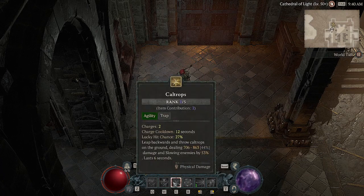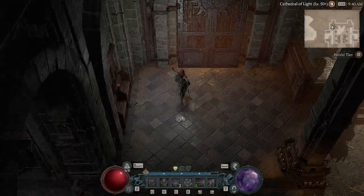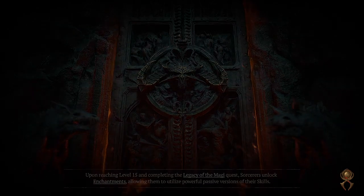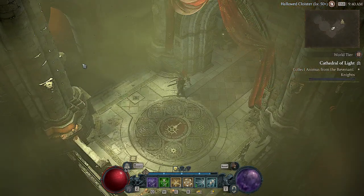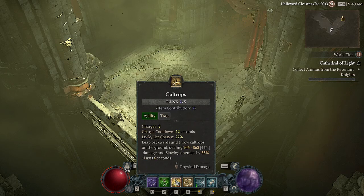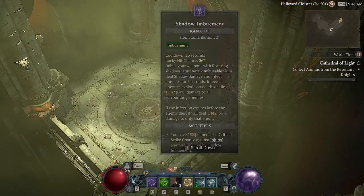Caltrops feel like a natural movement skill for a ranged build. There's a bit of jank with how left-click attack and movement works in Diablo 4 — you can force a key to be movement only, but you can't force a key to be move-and-interact but not your basic skill. So I've found it very valuable to have a movement skill where I can move backwards without moving my cursor, since I'm on mouse and keyboard. I can be attacking and just press E to move backwards. Longer term maybe I'll swap to Dash, but Caltrops are doing the trick for now — and they also do an extremely underrated amount of damage, especially when they crit.